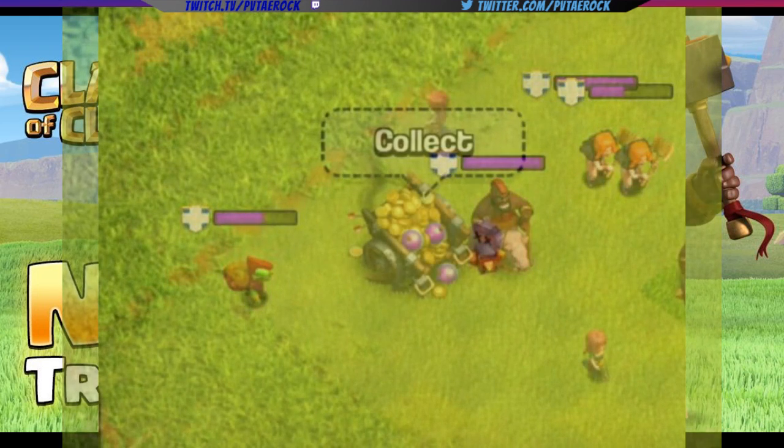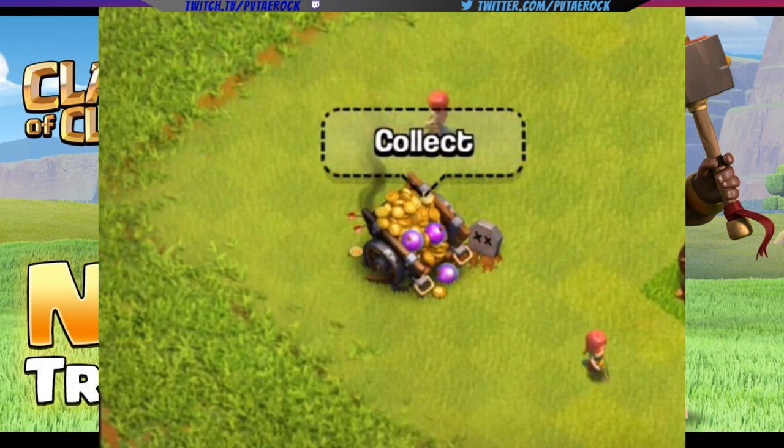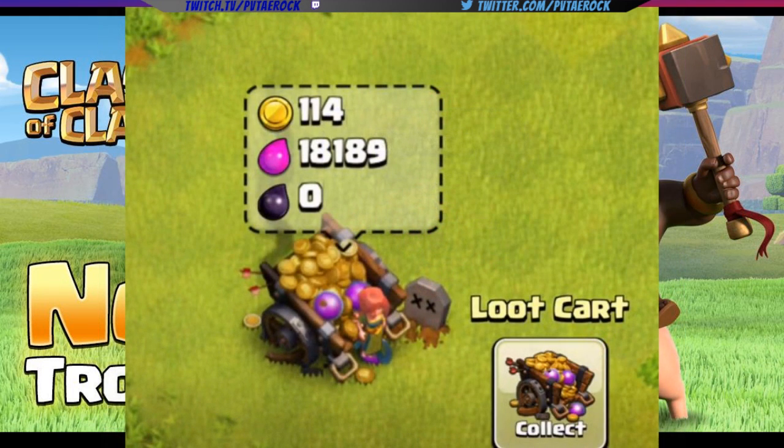Alright, and the other thing I have to show you is, now you can see I have a picture right here of the loot cart. And as you can see it says 'collect,' so now you can actually see it. It's a little bit easier to find on your map. I know there's times where it takes me like 10 to 20 seconds to just find the loot cart. And now when you click on it, you can see how much gold, elixir, and dark elixir you will be getting from this loot cart.